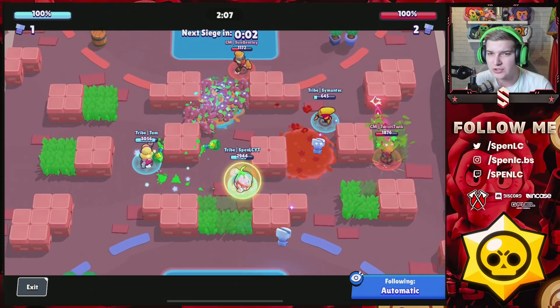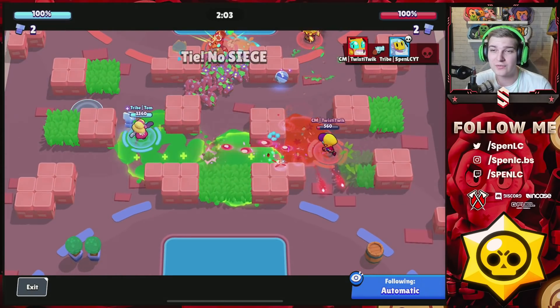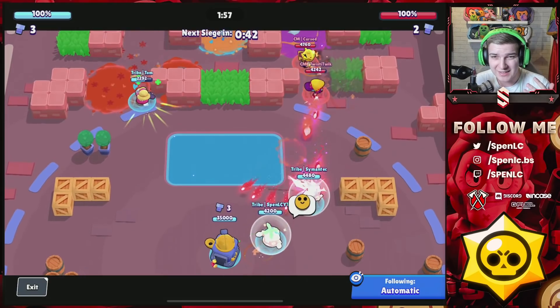We get a nice kill on Cursor — Sprout is a radical counter to Gene, but you've got to make sure you focus nearly all your shots on the tune or he'll eventually get the pull and be able to counter you. At the one-minute mark it's a tie game.